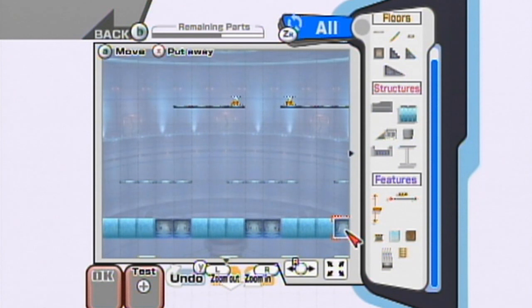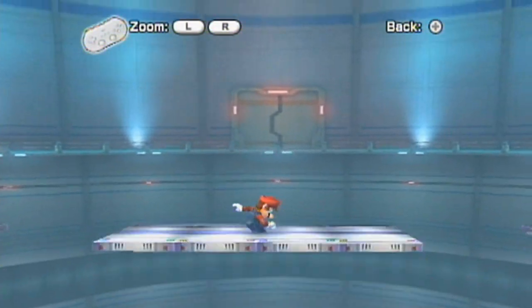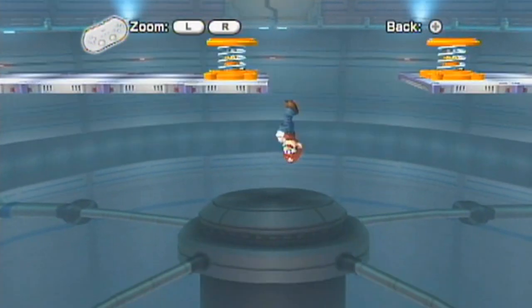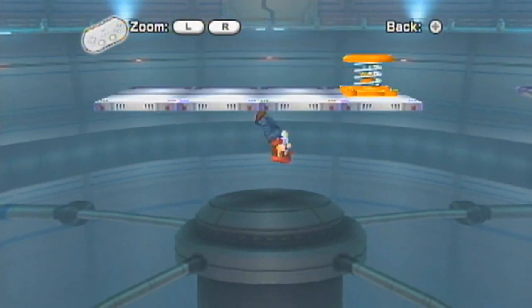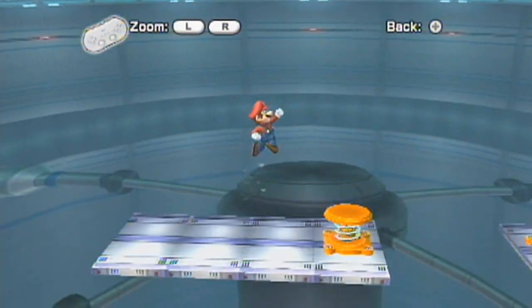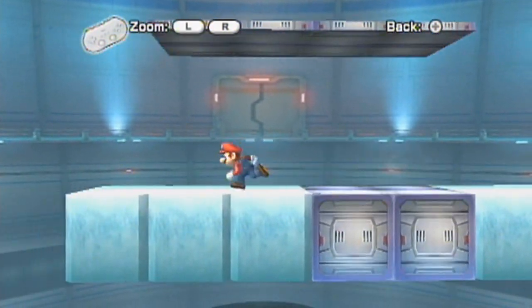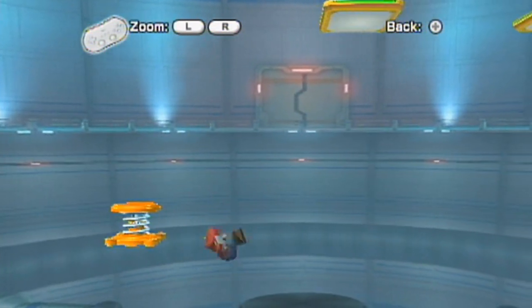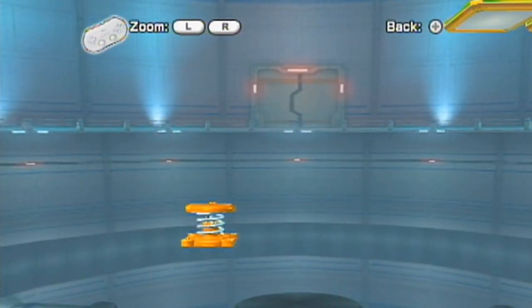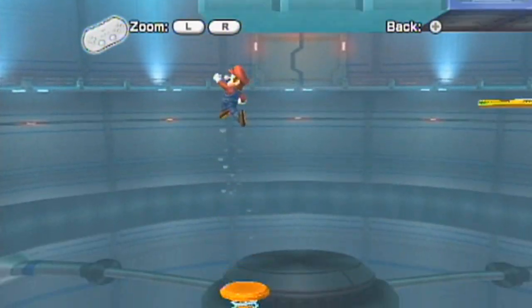We can hit the start button to test it out. Kind of landing up here with the springs, you can fall down. Wow, I can't actually — can I even get up there? Okay, I can. Got to use a triple jump, but it is possible to get up here. So you can kind of test it out and see what you made, see if it'll work as a stage. This is not a stage I'm actually serious about — I'm not trying to go for stage creation of the year or anything.